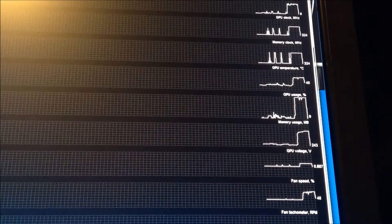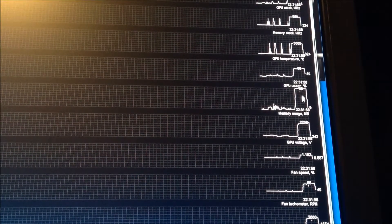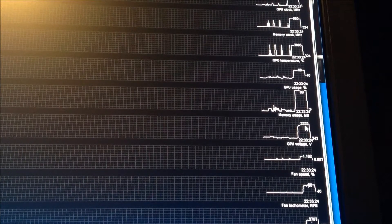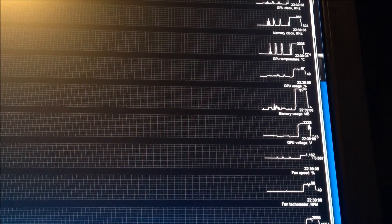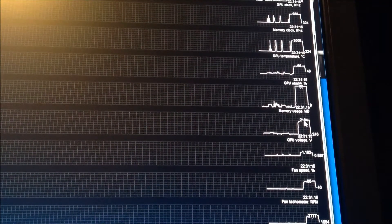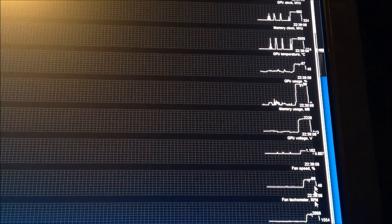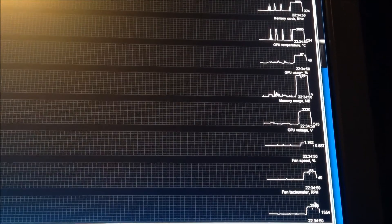The cool running card, man. GPU usage: 99% — a couple of dips that show you when it's not optimized. Memory usage: 22.27 at the top, so it shows you we're using up some memory. Fan speed: 68% was the most, and there are the RPMs at the bottom.